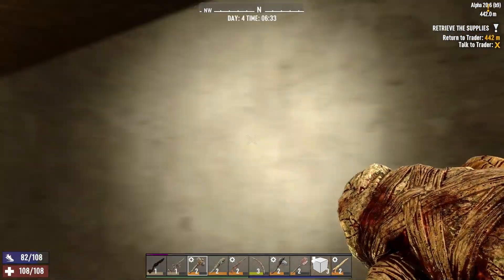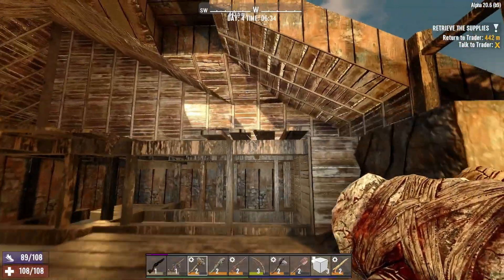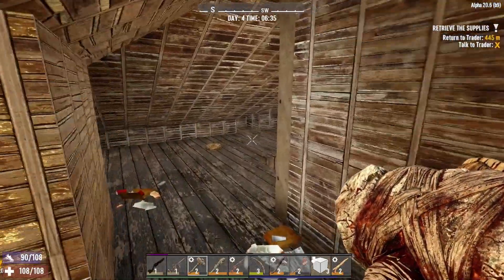Trying to figure out where to go — I think we have to go up. Right here? Yeah, we have to go up in the attic. I was just gonna break through that door, but we'll go the way the game wants us to.